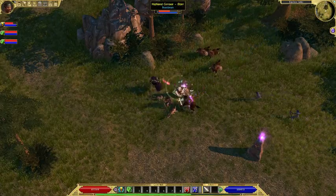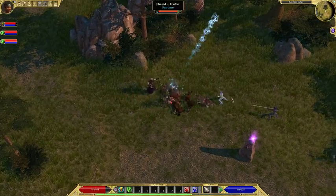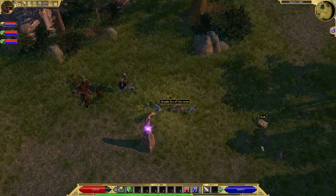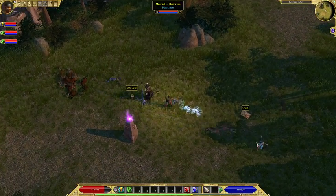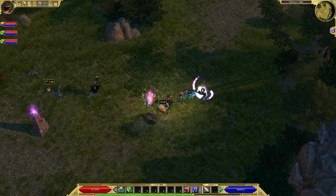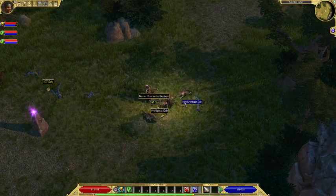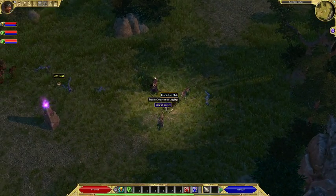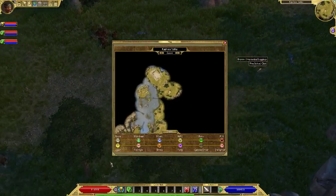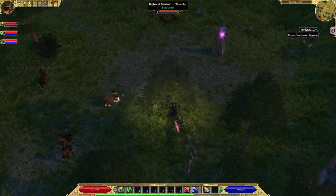Here's a question. That one quest — quite clearly there would be a pig guy that I'm supposed to kill. Clearly I'm a bit past that point. Is it worth going back to do that? Because it's gonna stay in the quest list, but I'm not sure if the reward will actually be proportionate to where I'm at.